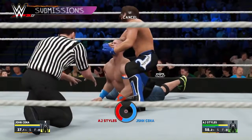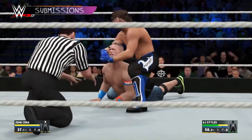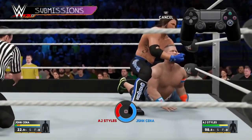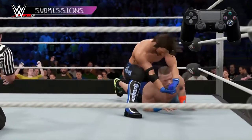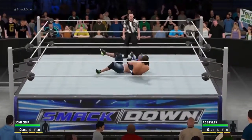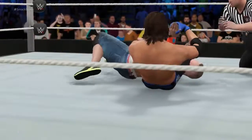Another way to finish your opponent is to make them tap out using a submission. There are three submission types, each more powerful than the last: normal, signature, and finisher submissions. Do a normal submission by pressing and holding X while in a front face lock or standing over your downed opponent. Normal submissions are the weakest and have the least chance of success, but they're helpful for wearing down a specific limb or body part.